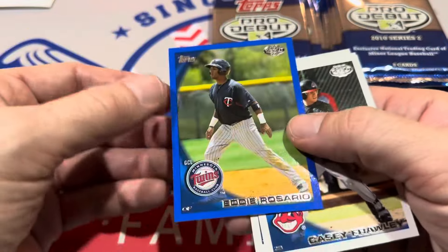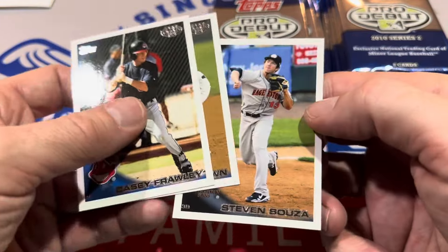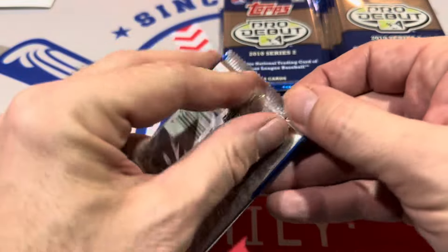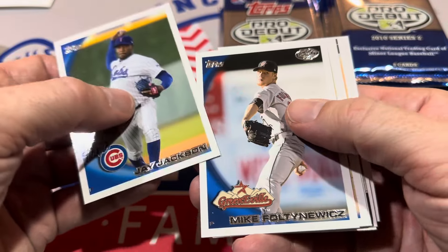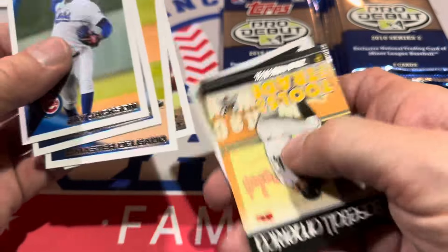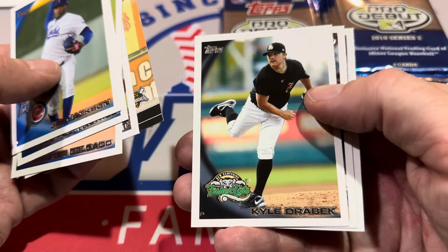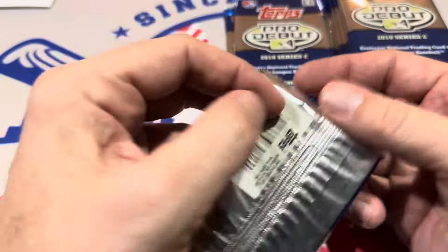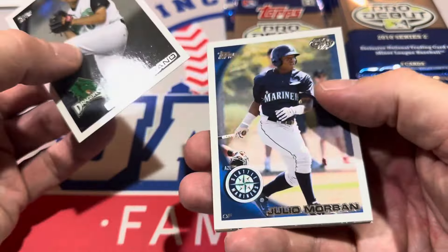We're seeing a few blues, averaging about one every three packs. Steven Souza — I remember him for his outfield defense; I think he saved a no-hitter with a fantastic catch. Still looking for that Mike Trout Tools of the Trade. We've got young Zach Wheeler — he's become a star. Kyle Drabek — I always thought he was going to be a big name, but I think he had a shoulder injury, which is usually a kiss of death for pitchers. He was Doug Drabek's son.